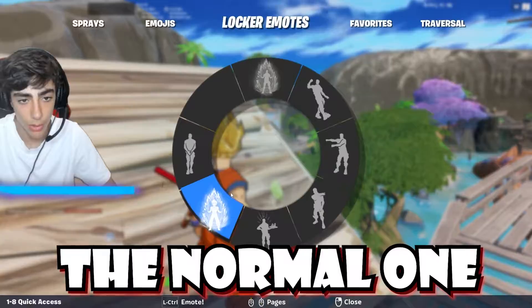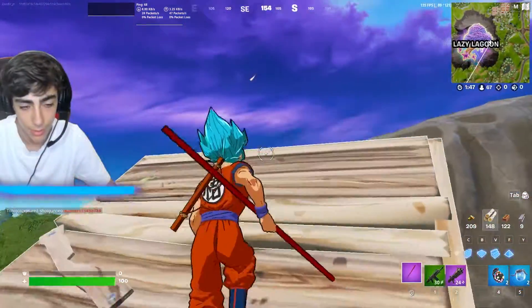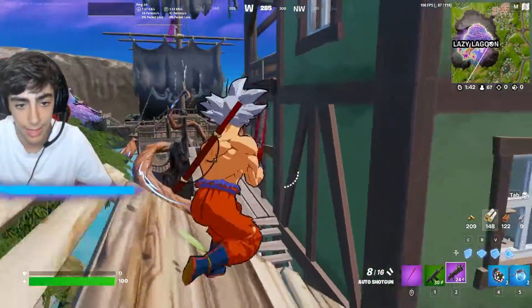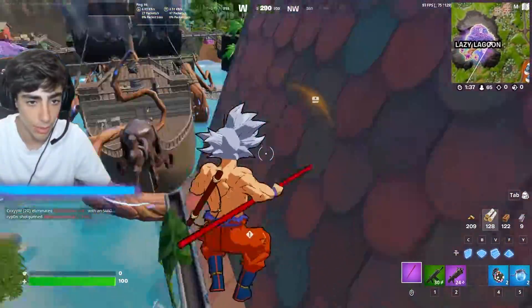Let me show you all of the styles. You have the normal one, you have the yellow hair one, you also have the blue-haired one, and on top of that you have my personal favorite — the ripped gray hair one. Look at that, that's so fire. I really like the Naruto skin but honestly the whole Dragon Ball collab beats it out.